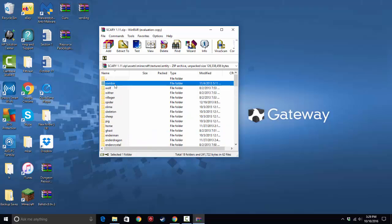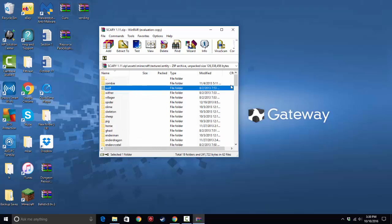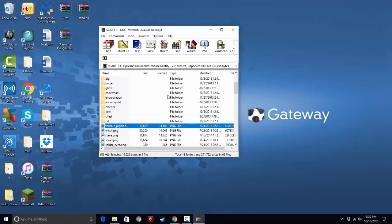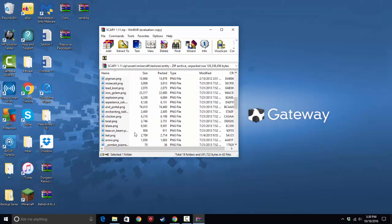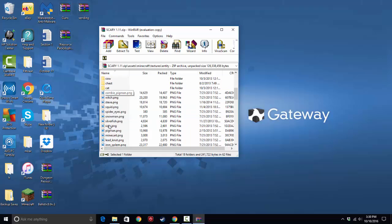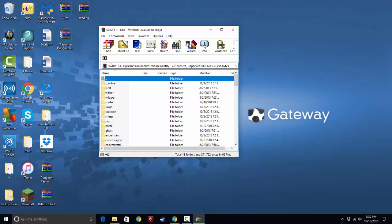And you see in the resource packs, the entity naming system already has all lowercase — they have their format where they do lowercase letters, and if they have two words or a compound word, they'll do an underscore in between them. The thing they changed was so that commands — when you summon something like a wolf, instead of a capital W it's a lowercase w. For zombie pigman it used to be with no space in commands, but in textures it was already like this. So now it's all in the format that the textures are.